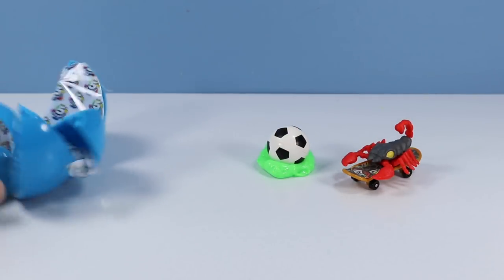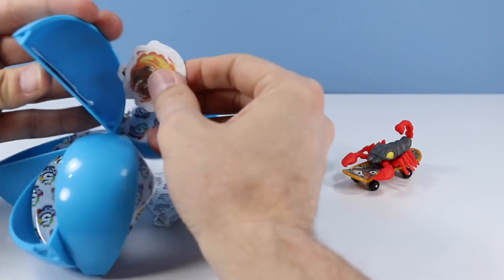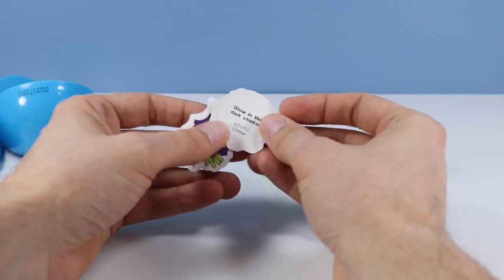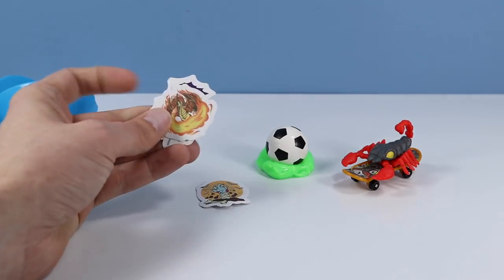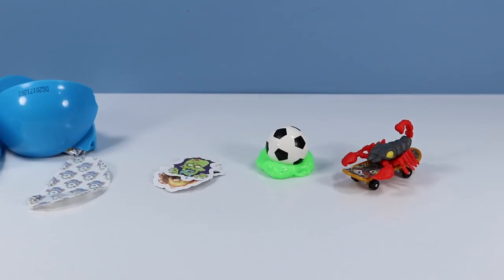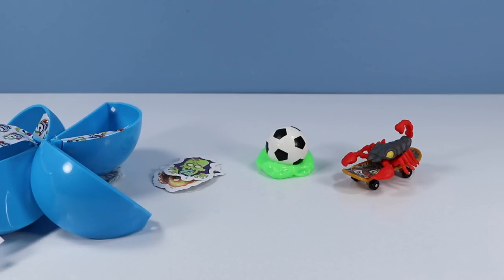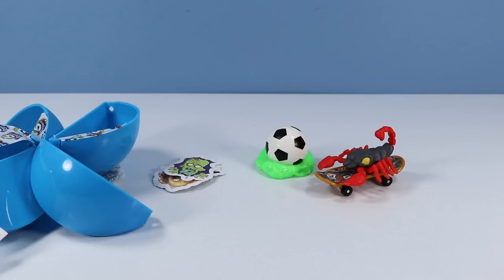Two more. Looks like we've got some possible tattoos, maybe. Glow-in-the-dark stickers — we've got zombie hand, we've got dragon with fire breath, and we've got Frankenstein's monster's head. Nice blue tongue. Interesting. So, interesting — that is the five things I was able to get out of my first five surprise. I think it's all about that scorpion and the little skateboard. Those were my favorite. The bouncy ball and the slime, meh. And the stickers, they're okay.